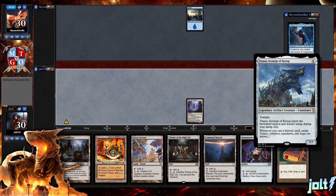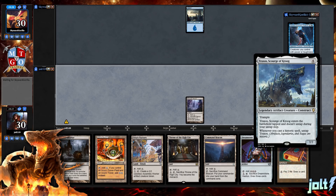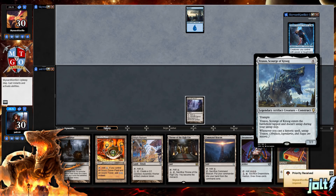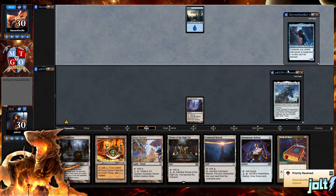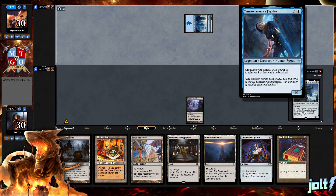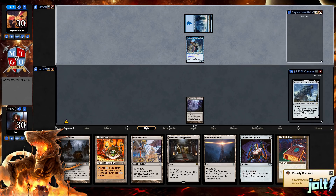Traxos has Trample. Traxos enters the battlefield tapped and does not untap during your untap step. Then whenever you cast a historic spell — that's going to be an artifact, legendary, or a saga — you untap Traxos. We're playing against Tetsuko Fugitive: if creatures you control have power or toughness one or less, they cannot be blocked. This is a very, very strong card.